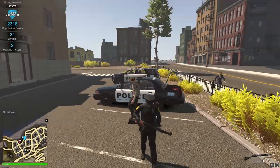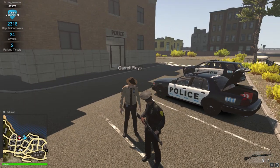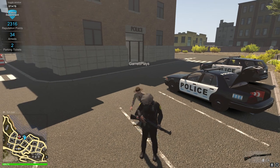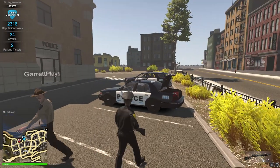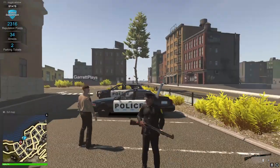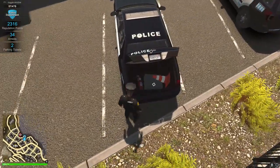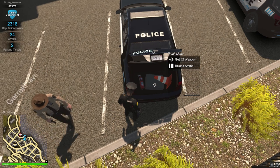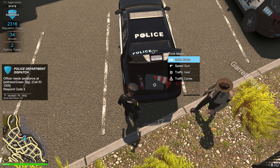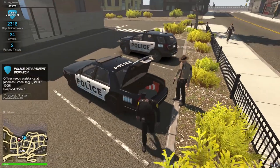Welcome back to another Flashing Lights episode. This is a highly anticipated update that me and Garrett talked about, and it's finally here. Today we're going to show off the update - you can already see a difference. There's something in my hand, and we're going to have weapons in here, just in case things escalate that far. There's now an officer needs assistance feature.